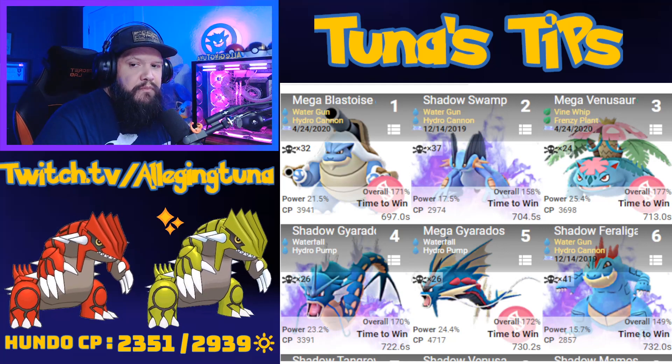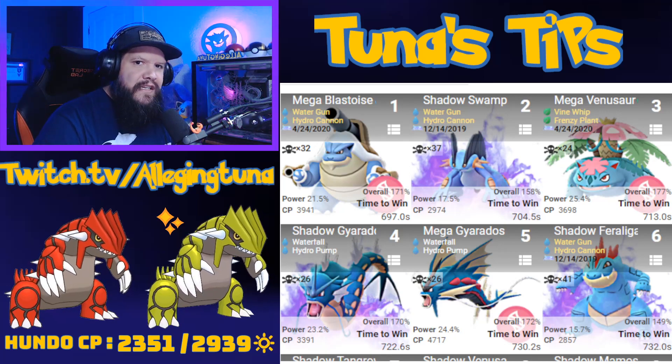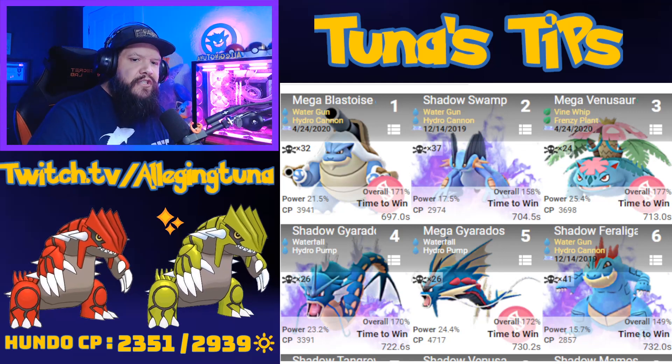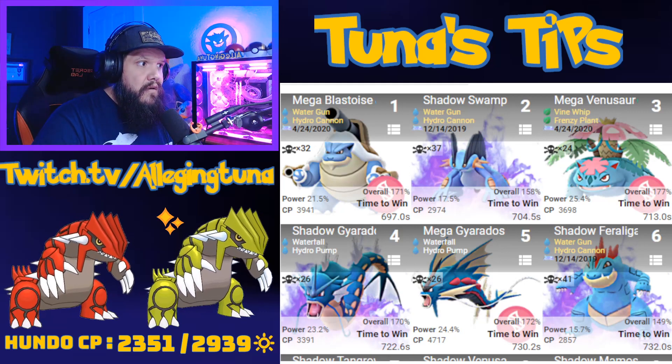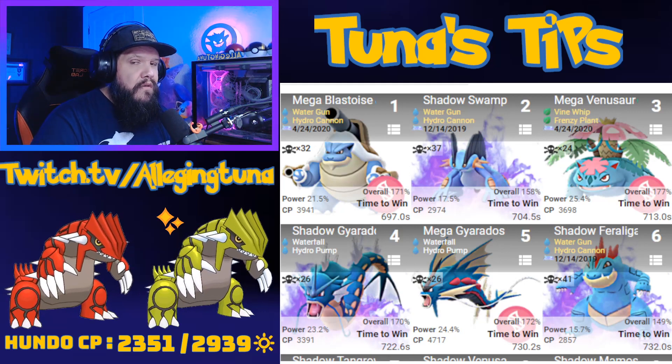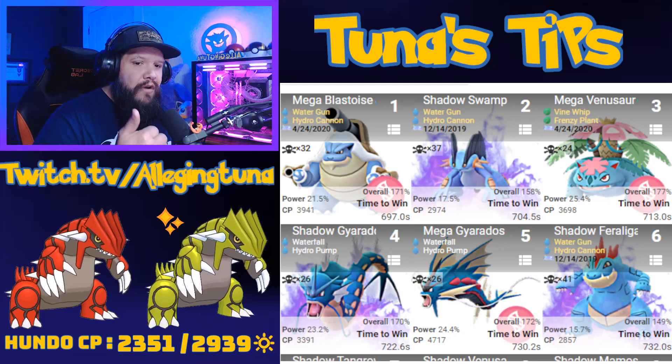When boosted it will be 2939. Let's look at some of those shadow counters because they get 20% bonus damage just for being shadow. Your top choice is Swampert — bring in Hydro Cannon. Move sets are important: if you do not have Hydro Cannon on your Swampert, use something else.